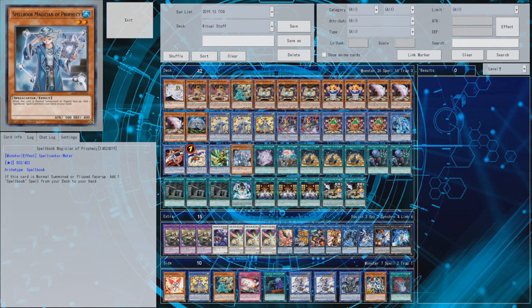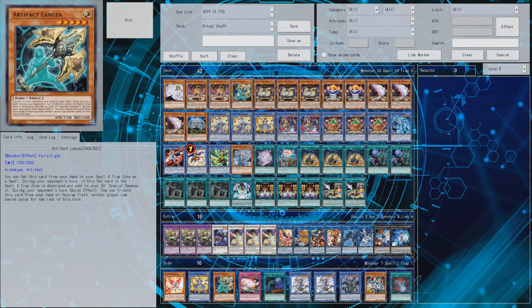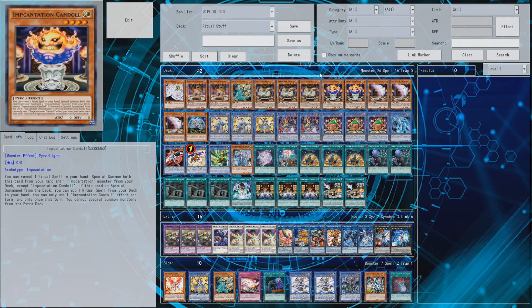The next card is searchable with Benten, especially with another engine I have in the deck. I felt like that card was kind of needed because I play the spellbook engine instead of Power of Acquisitiveness, which is not budget whatsoever. So I'm substituting with this - you pay with your normal summon to get roughly the amount of draws you'd get from Extravagance. The problem is that then you can't summon Vanity's Ruler, so having Artifact Lancea - still searchable with Benten - is still an option if you can't normal summon Vanity's Ruler anymore.